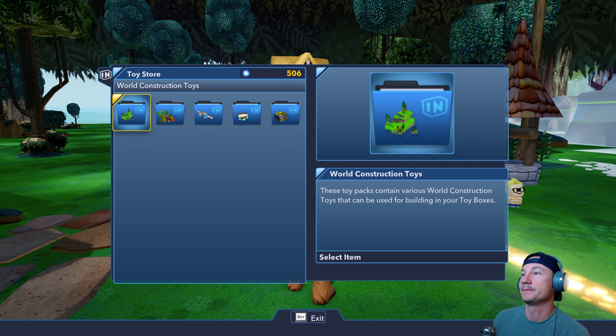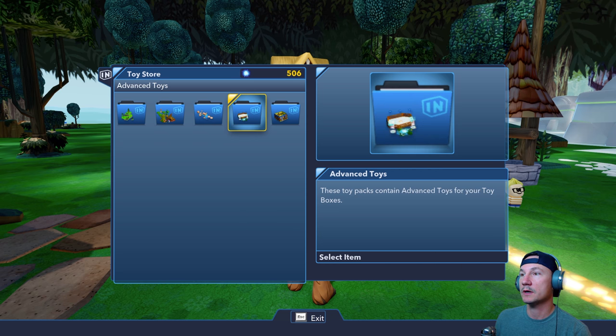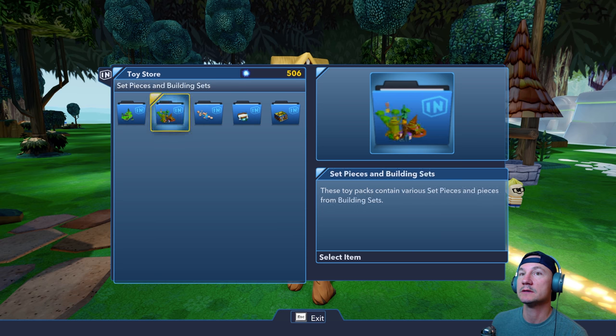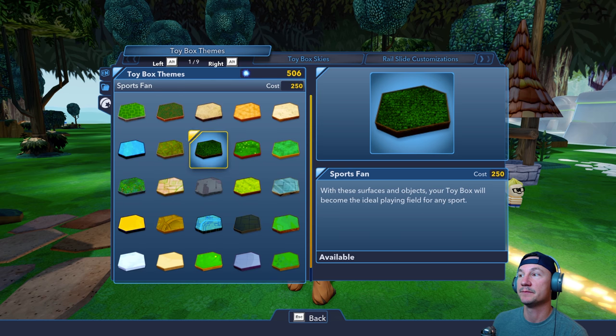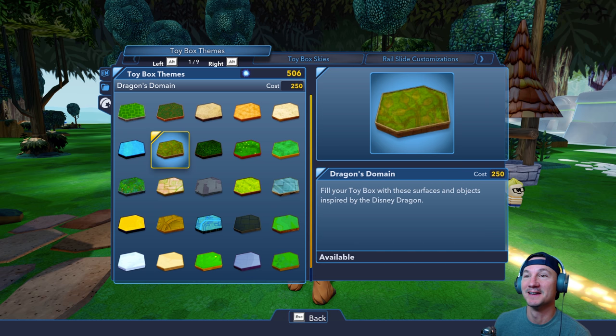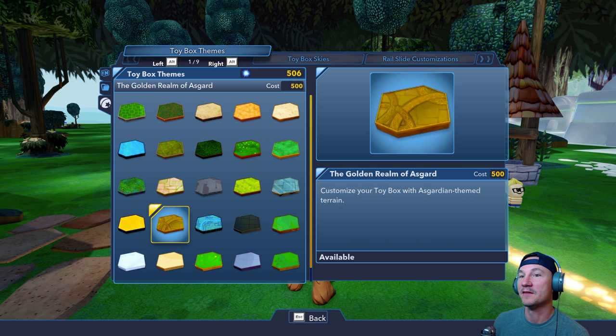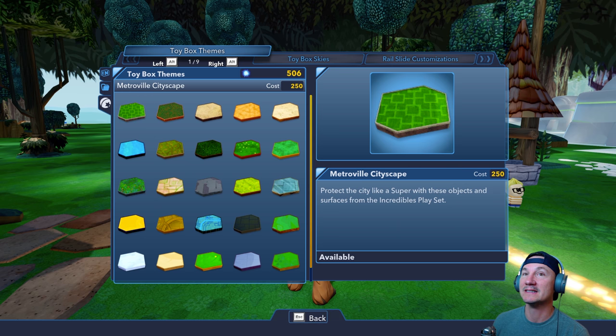Welcome to the Toy Store. Here you can purchase toys, buildings, weapons, customizations, and everything else to be found in Disney Infinity. Each item you buy will immediately become available in your toy box. World construction toys, set pieces and building sets, horseplay toys, advanced toys, interior toys, terrain — there's a lot of stuff in here. We need sparks for all this stuff, and we're going to need a lot more. There are a lot of cool options. When we start building, it's going to be really fun.